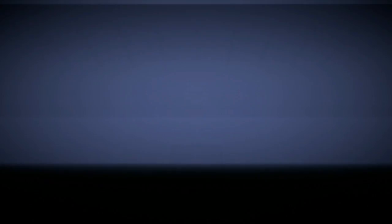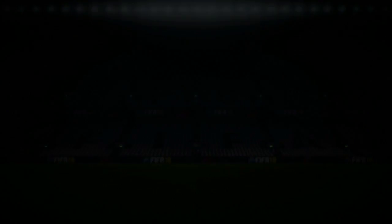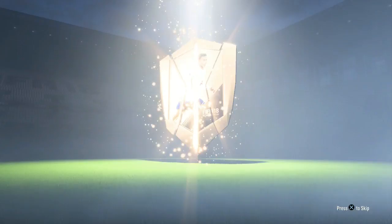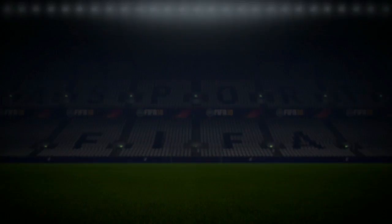Let's go through these packs, see who we get, and sort it out. Our first bronze reward pack — let's try it. Okay, it's a 53-rated player, 47 pace — that's an awful start. Did we get another defender? Nope, just a badge. We'll quick-sell him but put him into our team. Our second pack — 58-rated, it's a left winger, 77 pace. I'm happy with that.